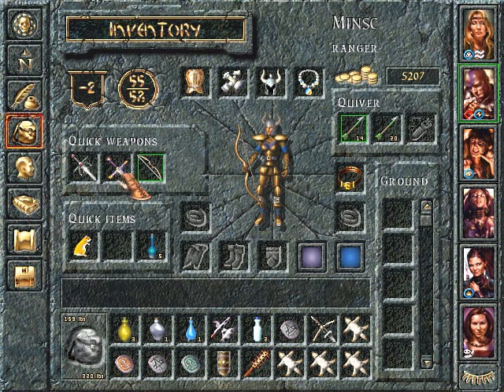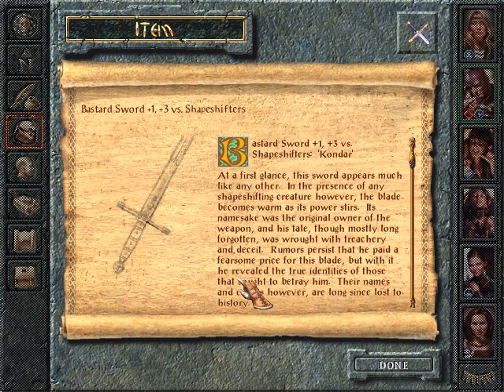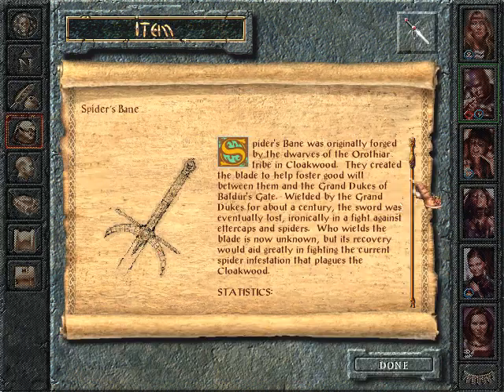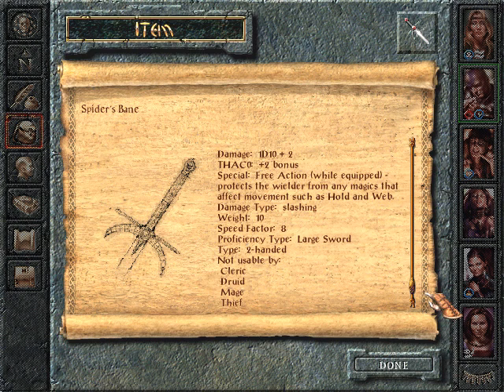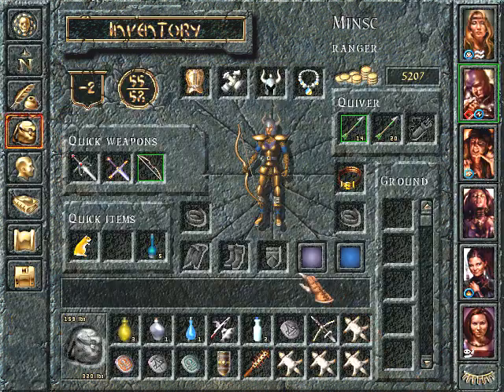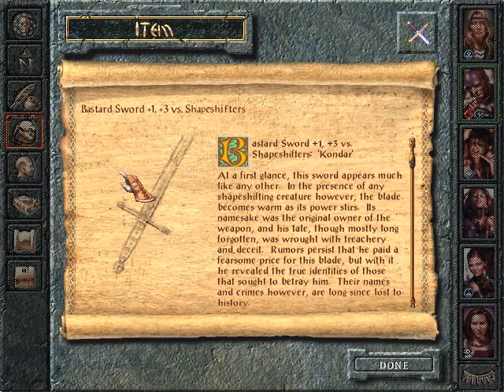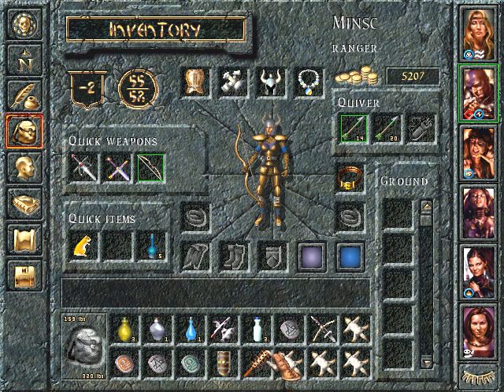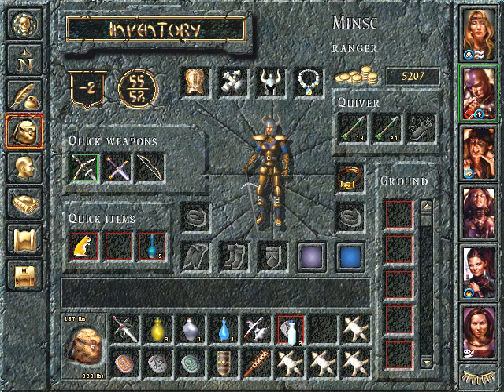Well, it's certainly better than one of these that he has. It's plus three versus shapeshifters. It's a hand and a half. Oh, this does have freedom of movement. Still in Durlag's Tower, so I'm still worried about doppelgangers. Maybe we'll just try it out a little bit.